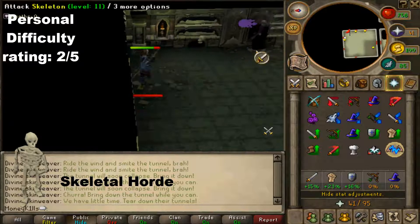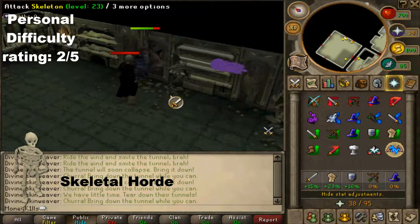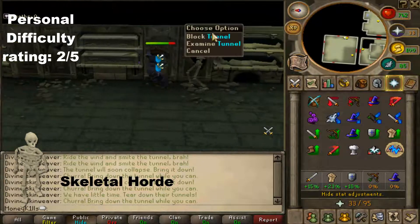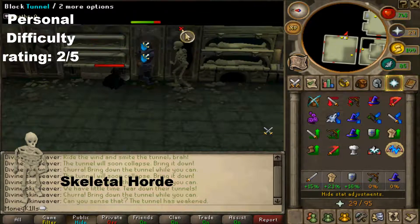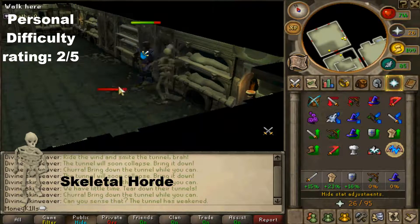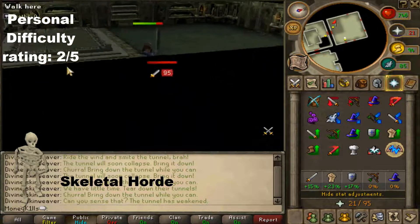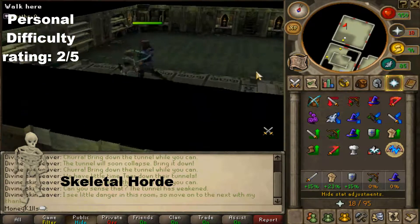You need to block all 5 tunnels — once a tunnel is blocked no more monsters come out. Your first challenge is to block every tunnel once the Defiant Skin Weaver says so, then kill all remaining monsters. Once all monsters are dead, talk to the Skin Weaver and he'll confirm it is safe to leave. I advise using Turmoil and just killing them at a steady rate. If you're soloing it shouldn't be too hard.